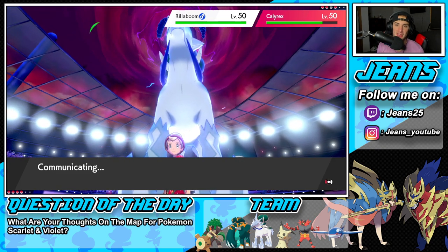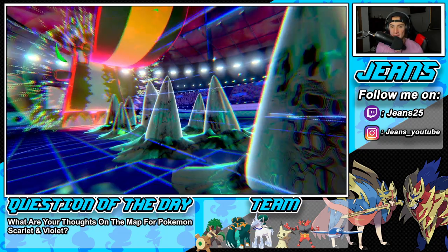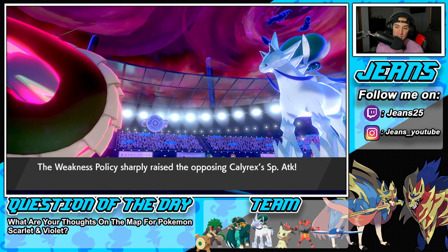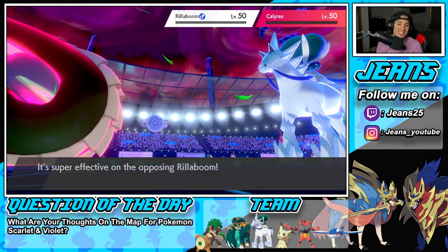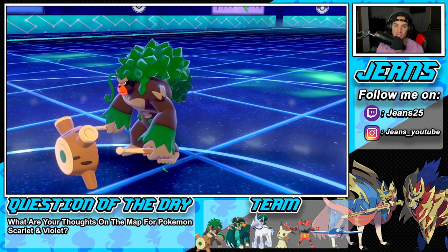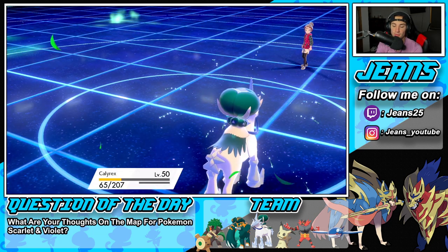If my Calyrex can go first that'll be enormous — come on Caly, you got the speed, let's go! That's a double kill! Big time double kill — that's gonna be GGs! Copperajah gets to shine in Battle 1 and I absolutely love it. Calyrex gets the double kill which is beautiful, thank god it outsped. Plus two on the Chilling Neigh boost, we still have Trick Room, G-Max is done but Copperajah's been dominating.